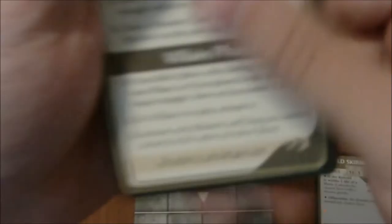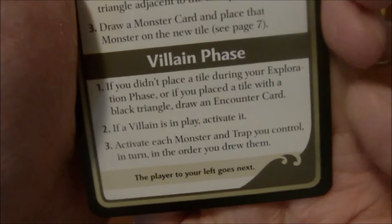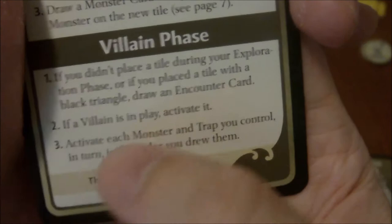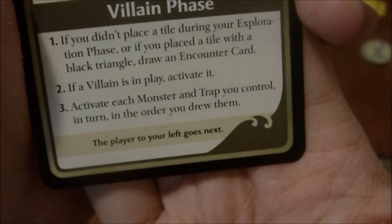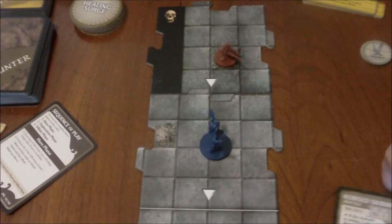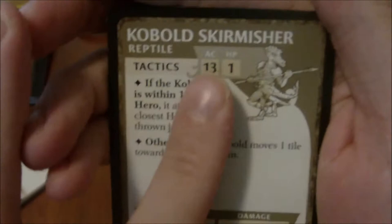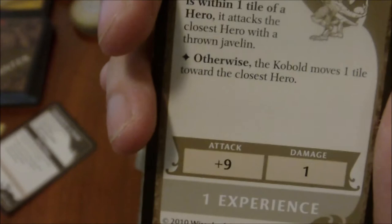The exploration phase is done, so we move on to the villain phase. We skip step one and step two for now and go to step three, which says activate each monster and trap in the order that you drew them. We have one monster — the kobold skirmisher. Looking at the creature card, we follow its tactics from top to bottom based on which are available. The kobold has 13 armor class, one hit point, attacks at +9 for one damage, and is worth one experience point.